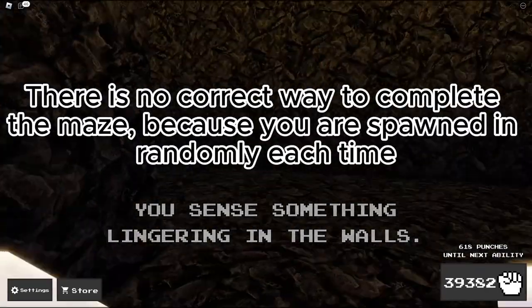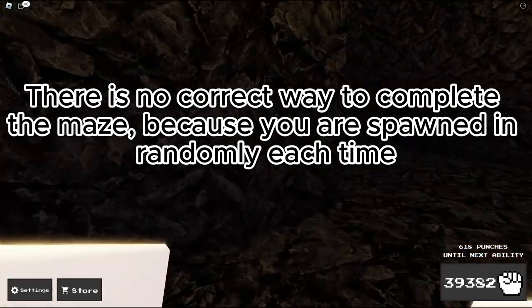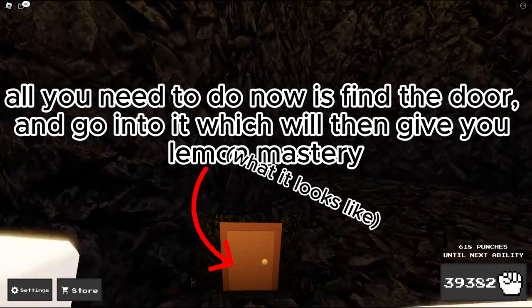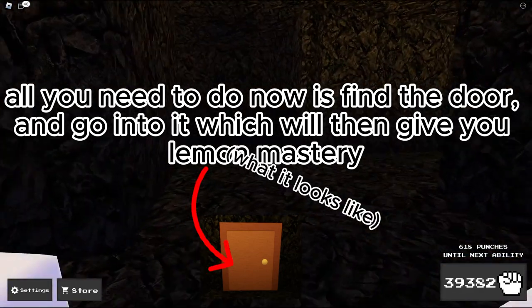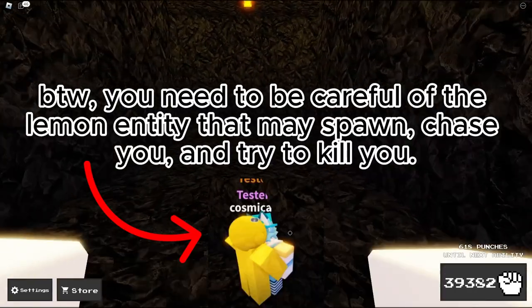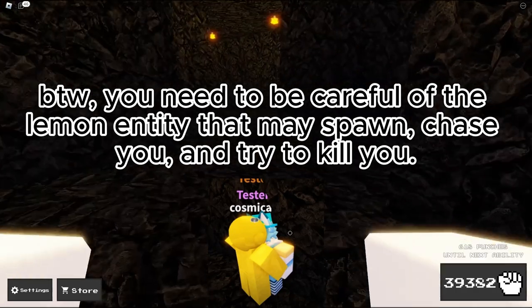There is no correct way to complete the maze, because you are spawned in randomly each time. All you need to do now is find the door and go into it, which will then give you Lemon Mastery. By the way, you need to be careful of the Lemon Entity that may spawn, chase you, and try to kill you.